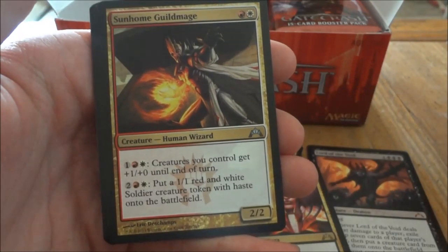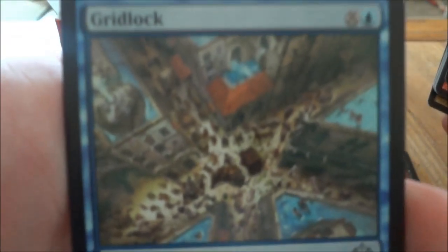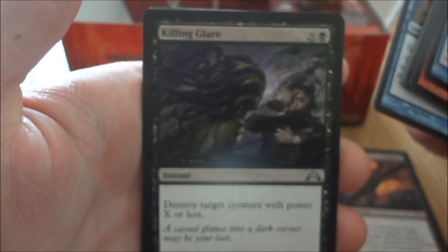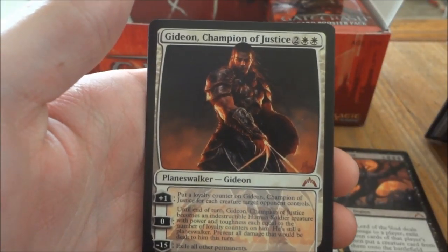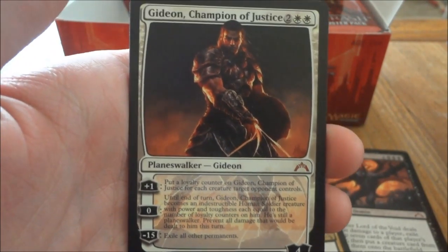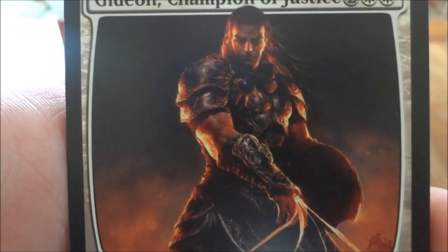Next pack. Sunhome Guildmage, Gridlock — let's see if we can get a close-up on that picture, they look like they're having a hard time getting through there, funny — Killing Glare, and our rare: oh my goodness, it's a Gideon, Champion of Justice! Two Planeswalkers in the same box. That is sweet. Look at him. You don't want to mess with that guy. He'll beat you up.